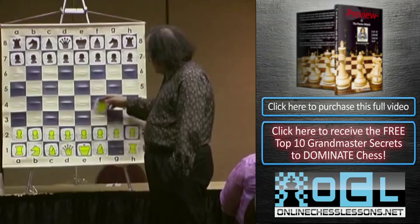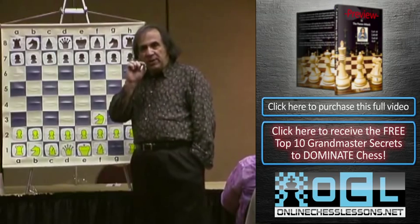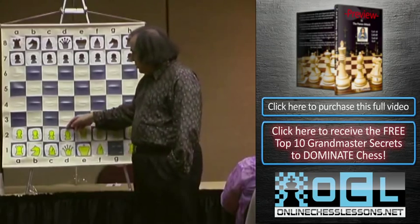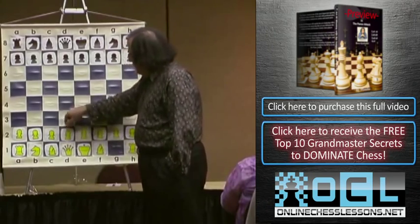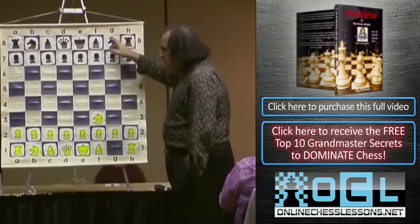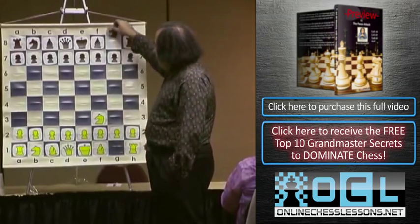You're going to start with knight f3. No matter what black plays, you're guaranteed to get the same setup. There is absolutely nothing black can do to stop you developing d3, g3, bishop g2, and castling. They can go d5, they can go knight f6 - it's a universal way for white.